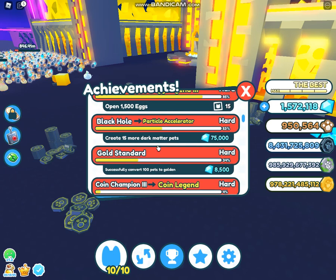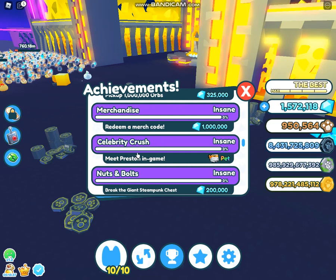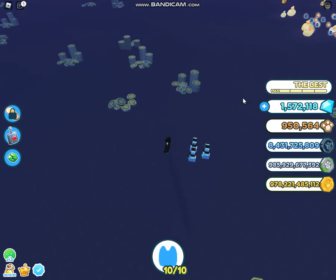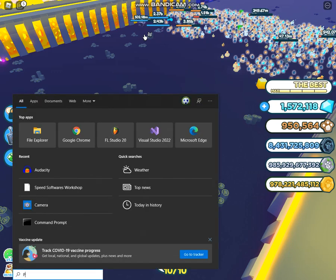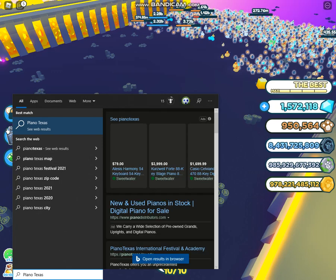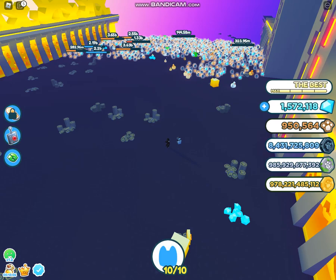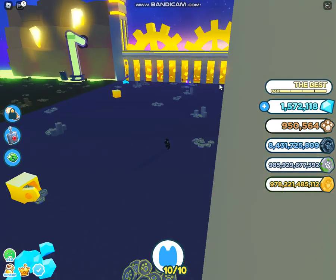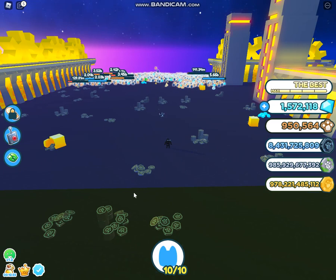Which one am I best at? 53 — create 15 more dark matter pets. I'm actually getting lots of dark matter pets ready today or tomorrow. Meet Preston in game — I don't think that's possible. I can't — I don't even think he plays his own game. I never see on the status that he's actually playing. Look at these loot bags! If I fill the whole thing then you guys have to subscribe.